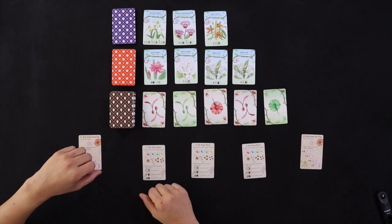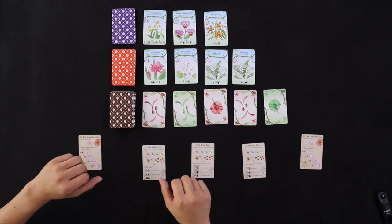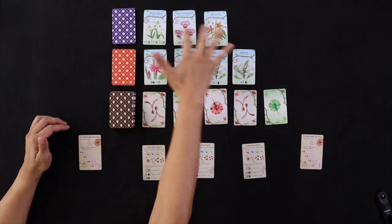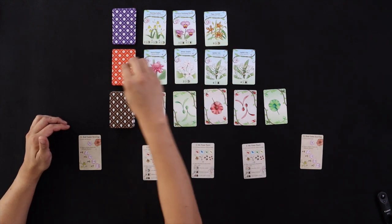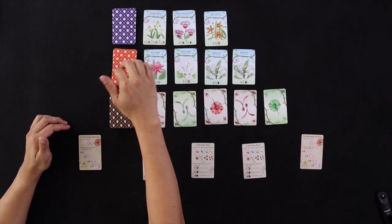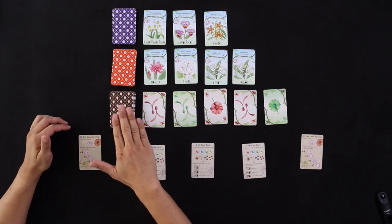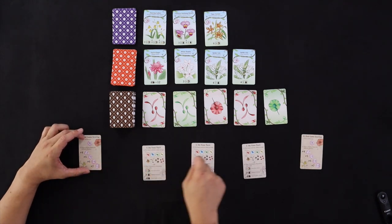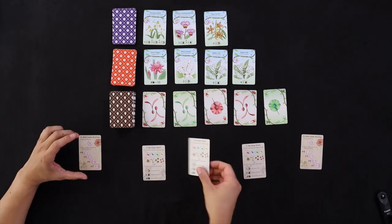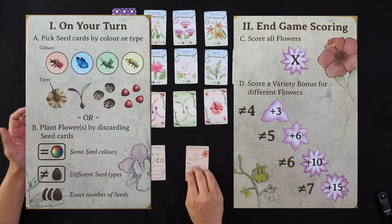Today we're going to be doing a nice quick teach and play, and here I have the game all set up ready to go. Up here are the purple orchid cards — take the deck and splay out three. Here are the red flora cards — splay out four. These are the brown seed cards — splay out five. Then give each player one of these player aids, which are double-sided: one side shows you how to play, the other shows you how to score.